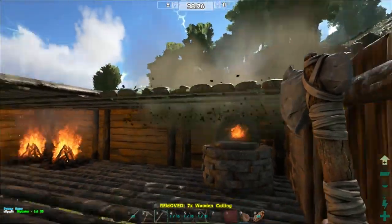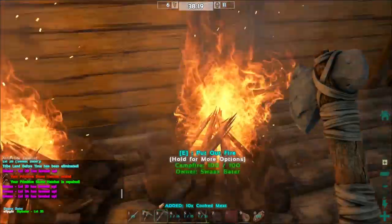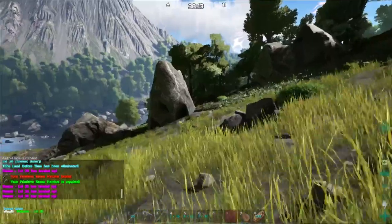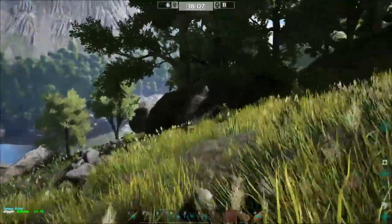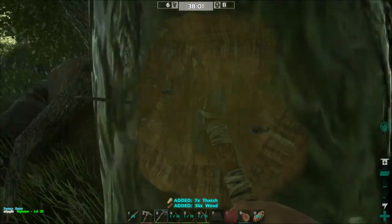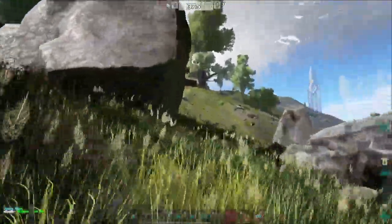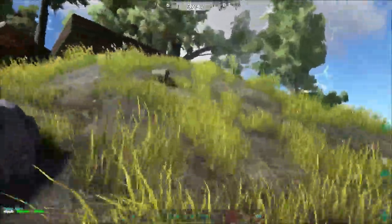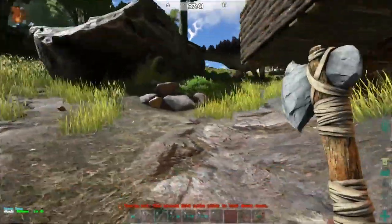Oh, there's some hide right there, take that. Oh, we can get hide off of this — everything on here. Some berries from this paracer we killed. And then the guy's body too — wait, you won't get hide off the body? No. Back when I played WoW it did the same thing — you couldn't get hide off anything humanoid. I think it's just like a taboo thing.